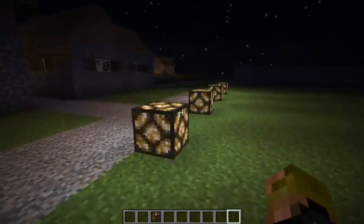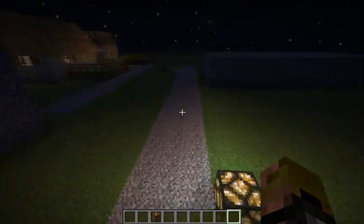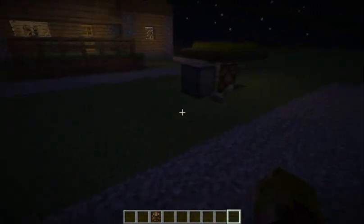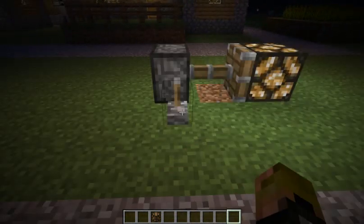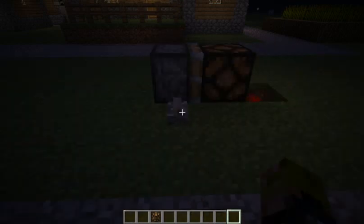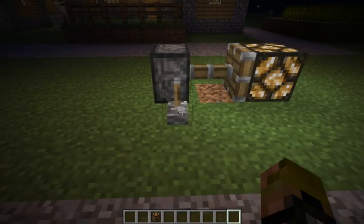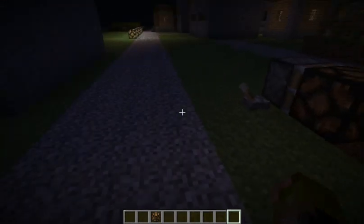As I said, they can be controlled with redstone, and you can have a piston push them. They will come on over a redstone source.